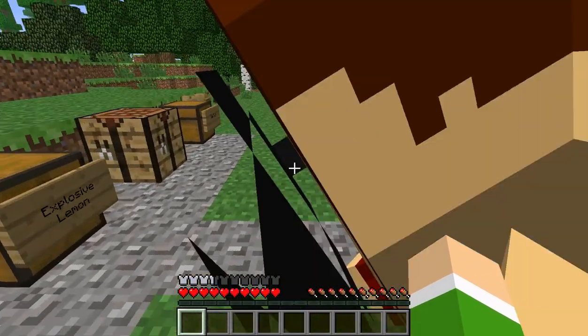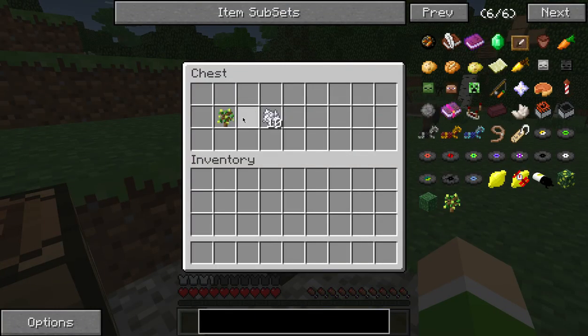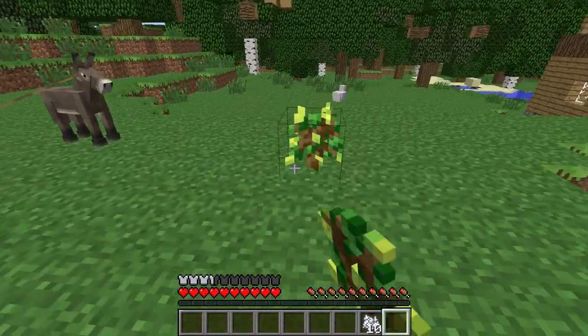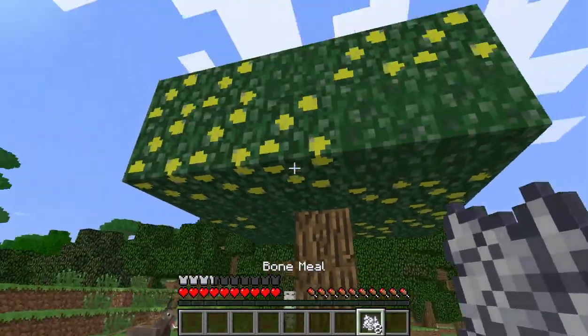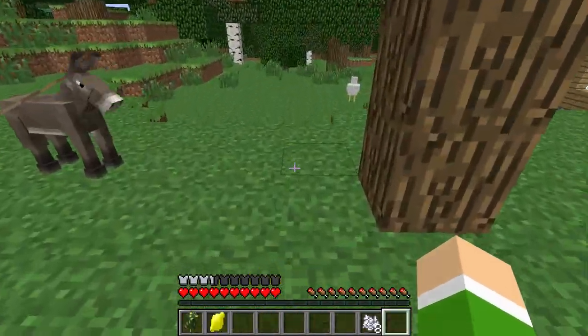But you can't fire it dry so you need ammunition for it. You can use lemons, which you get from a lemon tree. So I'll go and plant this over here. First of all you need lemons from the lemon tree. So we've got a lemon.